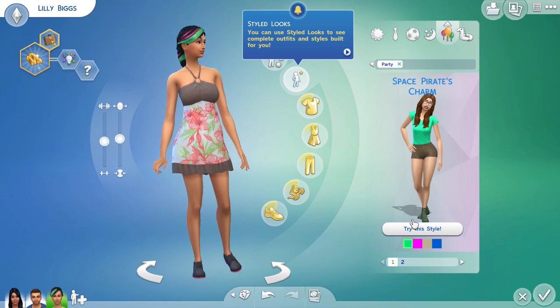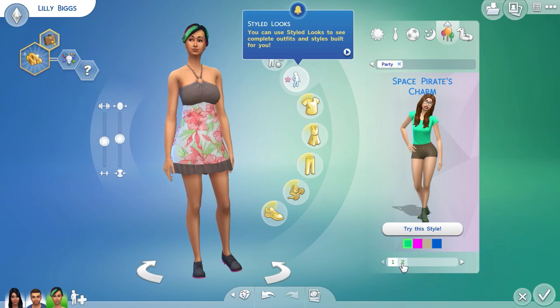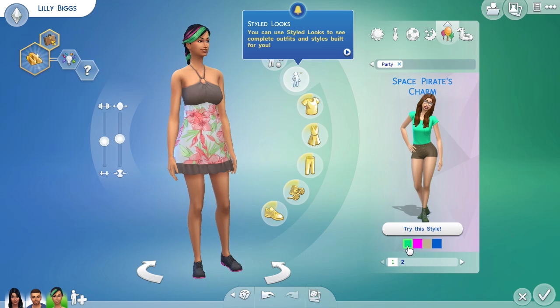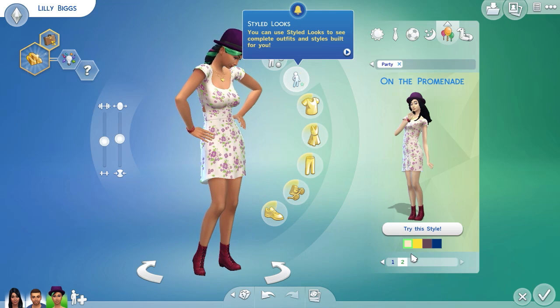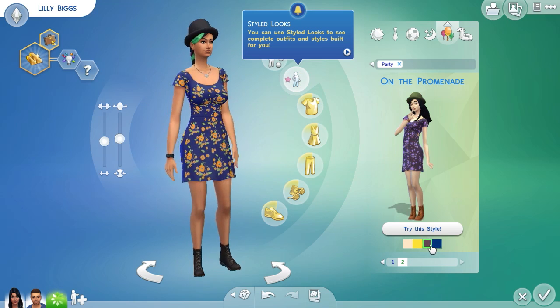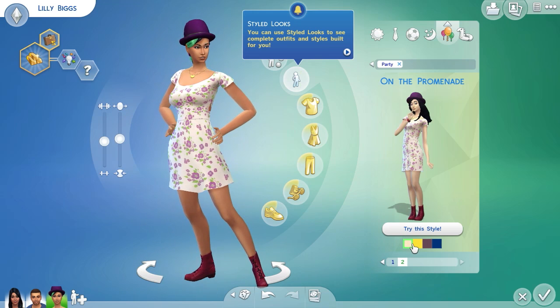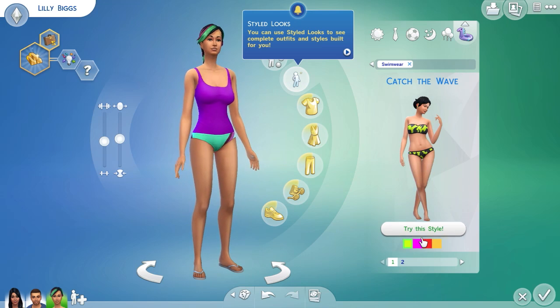I don't know what teenage girls wear to bed. That one looks alright. What's this — space pirate charm? Oh no — party — I don't really like that. Oh that's what she's wearing at the moment. Try this style — oh that looks pretty cool, looks kind of hipster. Yeah that'll do, that looks good. I like these styles.